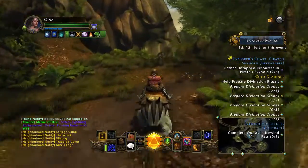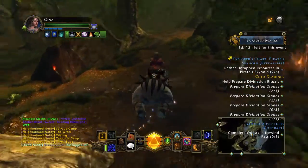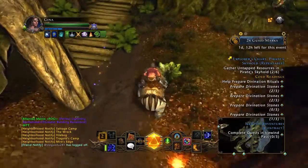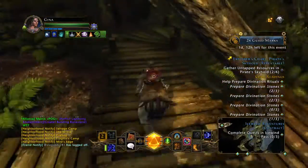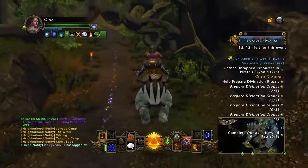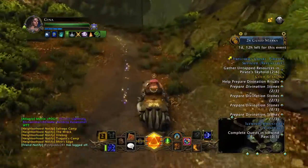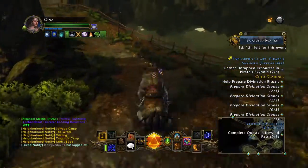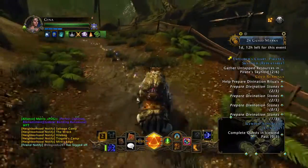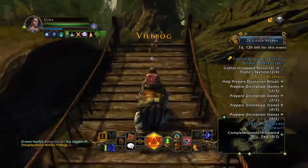Right now it's double Guild Marks, so it's easier to get them. If you can produce a good 60k Guild Marks a day, it's easy — I'd say, depending on how lucky you get, probably between 600 and 900k AD a day.